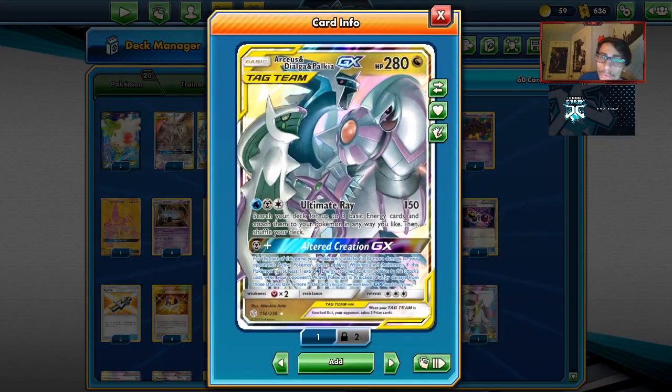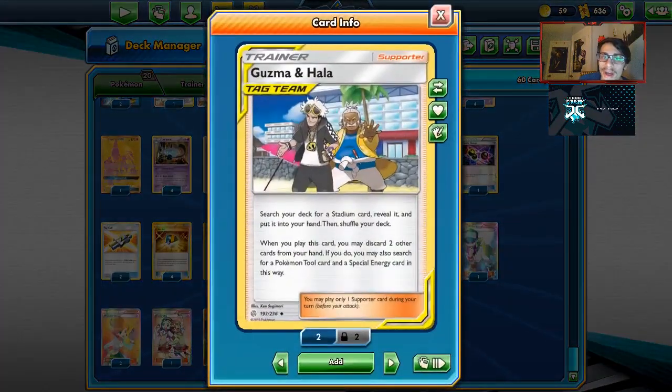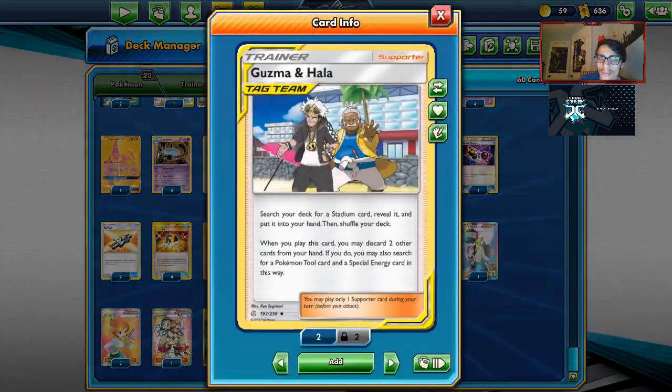And that is going to be through Altered Creation. When you use this attack, for the rest of the game, you take an extra prize for knocking out your opponent, and you get to do 30 more damage. So this is pretty much giving your Night March a free prize for each KO. You can power this up really easily using Guzma and Hala and Double Dragon Energy.